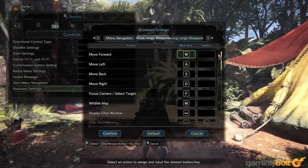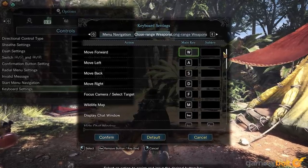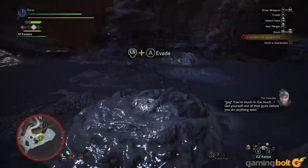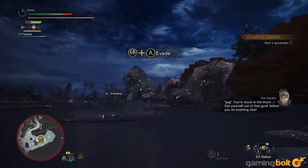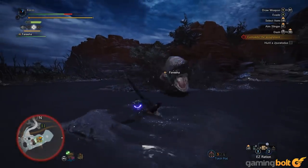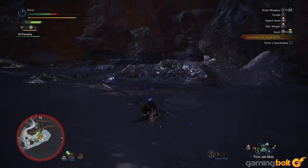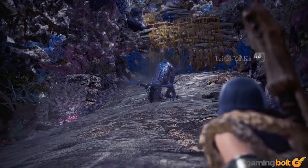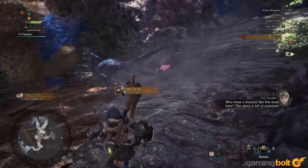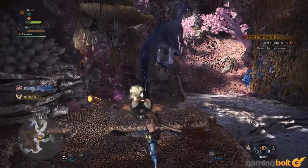Those worried about playing on a keyboard will have to do some remapping, but I found no problems with it, aside from relearning how to properly foresight slash or finding the right bindings for long range weapons. One annoyance is how targeting an enemy and moving the mouse slightly can cause focus to rapidly shift to other foes or animals. You can adjust settings to mitigate this, but it will still cycle through available targets rather than refocusing on the primary target. You're better off relying on manual targeting with the mouse. Playing with an Xbox One or DualShock 4 controller is also an option.